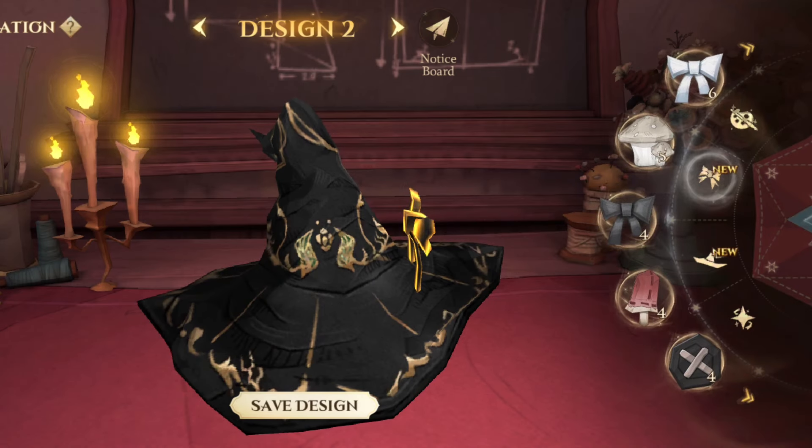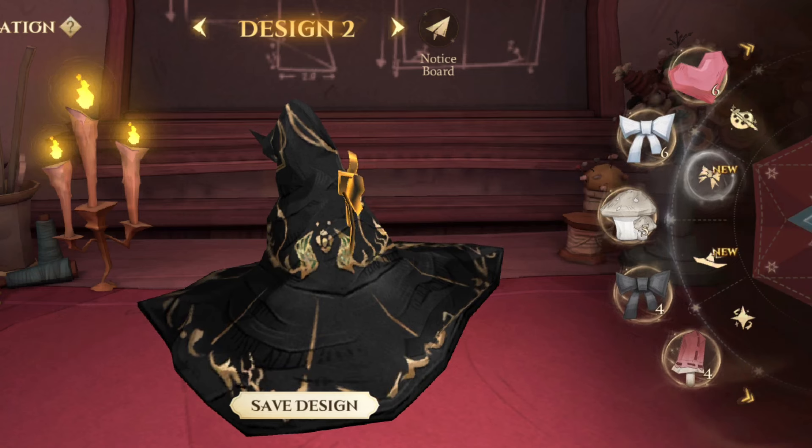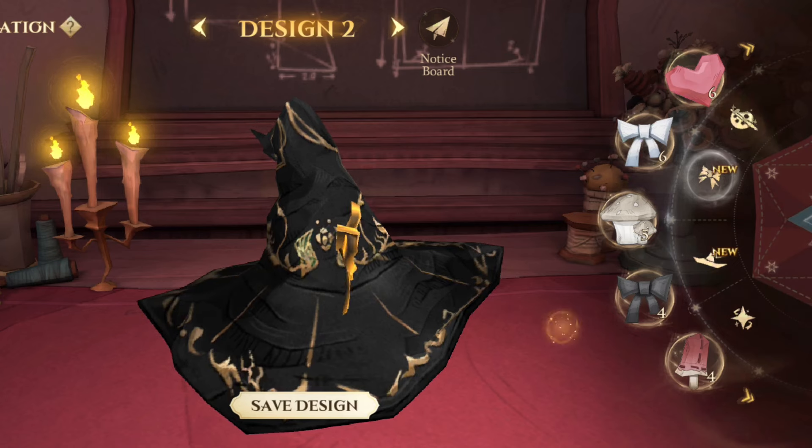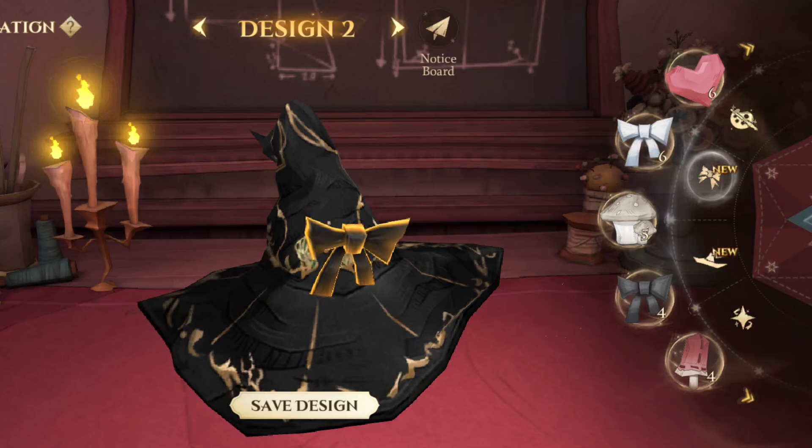First, let's make a cat ear hat by making a hair bow and feather colour according to your liking, or a base hat theme. The item we will pick to be an ear base is a hair bow, which you need to adjust with the X and Y axis by sliding two fingers left, right, up and down.